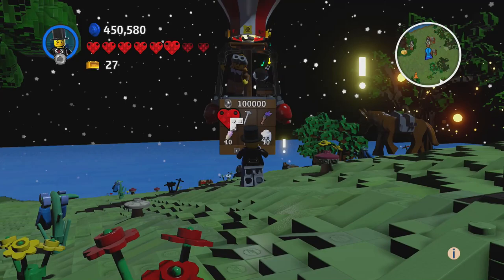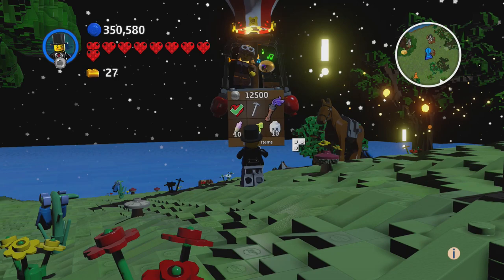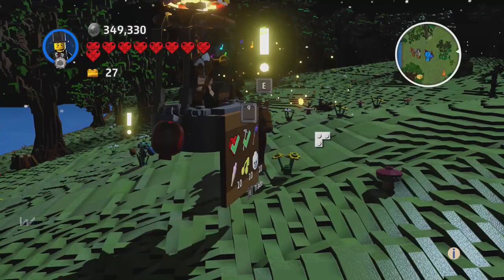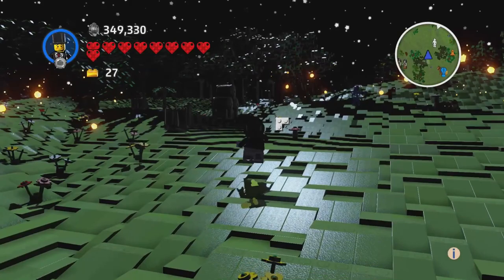We will be buying the heart and the pickaxe because why not. I would like to build that treehouse but the building mechanic is very finicky — you just can't control it.